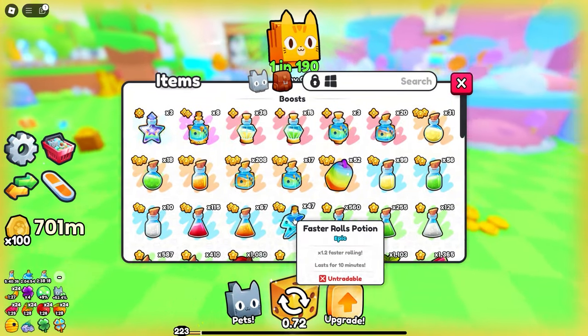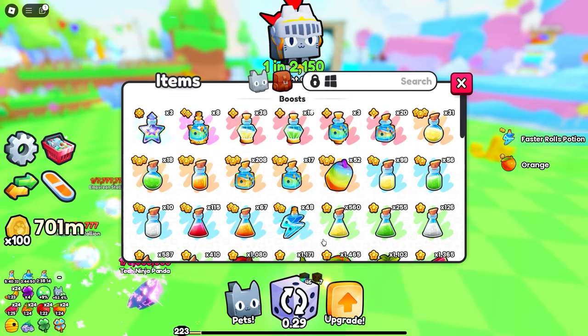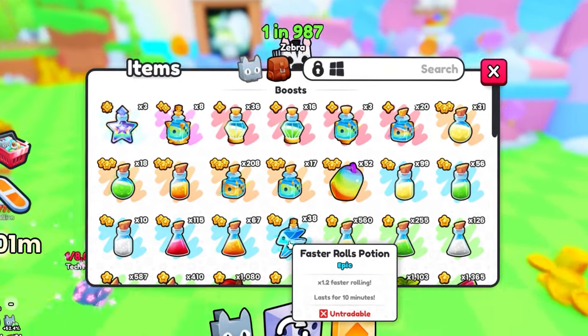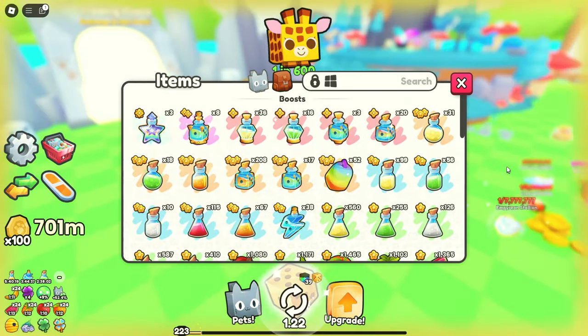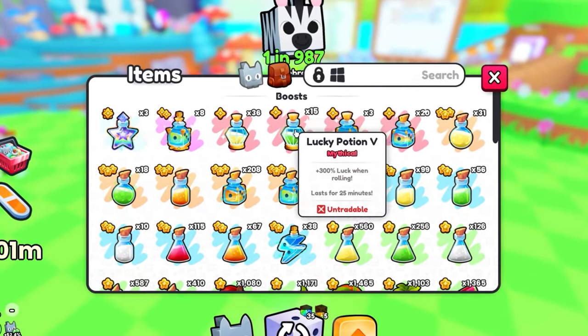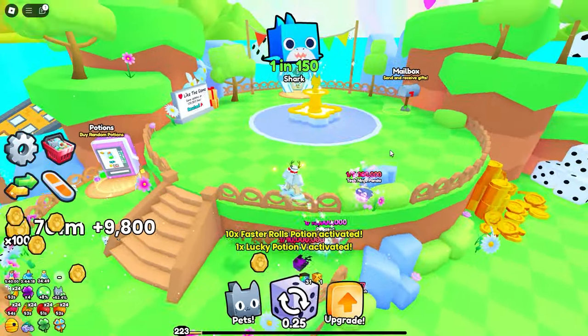Unfortunately, the only thing that will actually increase your roll speed is this faster rolls potion right here, and you can't even upgrade it at all. It only boosts your rolling speed by 1.2x, so it's not even that great of an increase. I would also suggest you guys use some luck potions to increase your luck, because if you have better luck, you'll be able to roll some of the better pets as well.